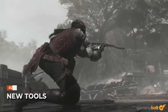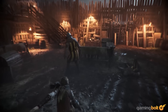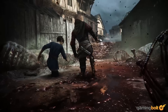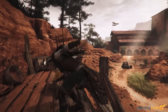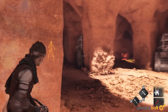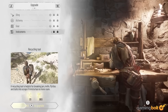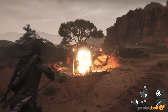A Plague Tale Requiem is making plenty of iterative improvements on the gameplay front, and players will have access to a wider range of tools in both stealth and combat. Amicia is now equipped with a knife, which she can use to stealth kill enemies, while it can also be handy in melee combat. Another major new tool is the crossbow, while things such as throwing pots and the slingshot also return. Amicia can also combine her tools with alchemical substances, and can use tar to slow down enemies or light them on fire.